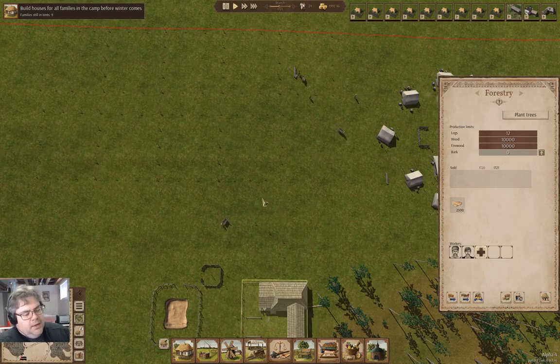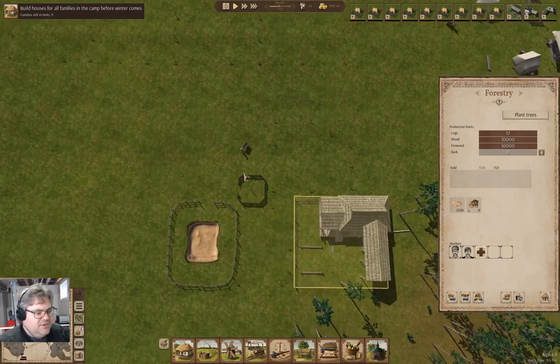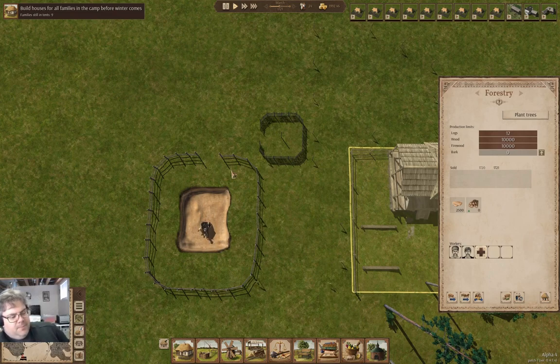We'll watch this guy come in - he's coming into the clay pit. Here he comes. Oh, he takes the cart right down into the clay, he digs up the clay - there you go, a couple of lumps of clay, and out he goes.